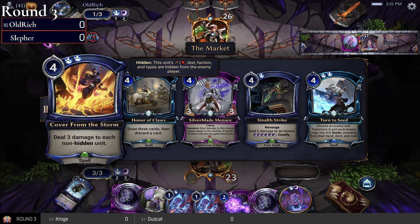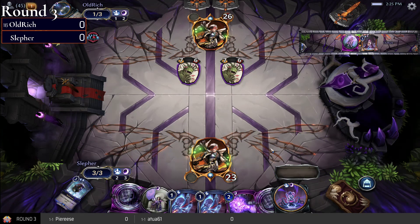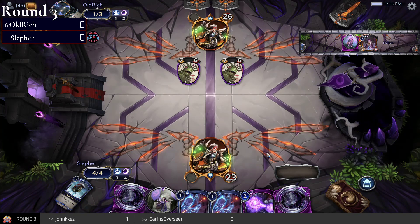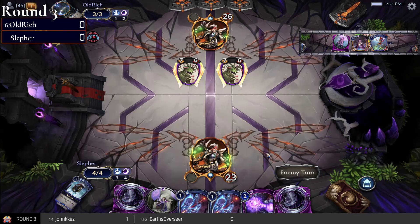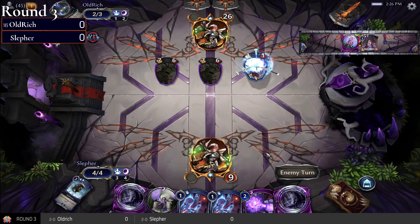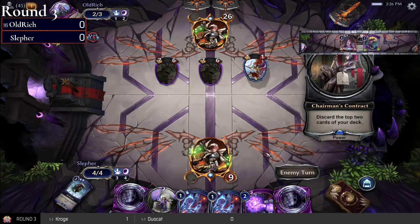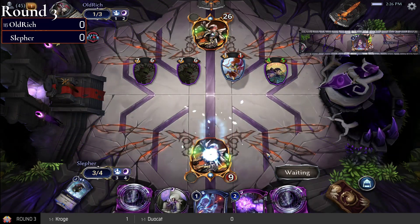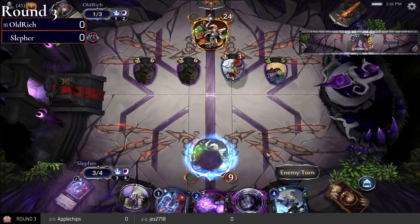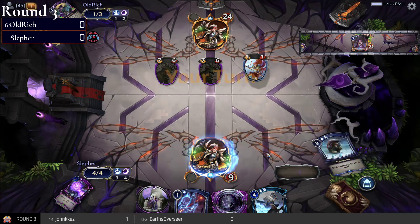Stealth Strike needs six shadow influence to be deadly and stealth — Sleffer is pretty close to that. I don't think you wait for it, that'd be too slow. Maybe take 14 down to nine — that seems like a lot. But you could use your life as a resource, go down to nine and grab Turn to Seed. If you Turn to Seed the Shoulder Dredger, then you'd have Dark Purveyor and Death Watcher to worry about. Actually you could get both — Turn to Seed and Cover from the Storm. That Blood Seeker hitting pretty hard too. Going to Annihilate, then Turn to Seed the Shoulder Dredger — that should buy Sleffer a bit of time.